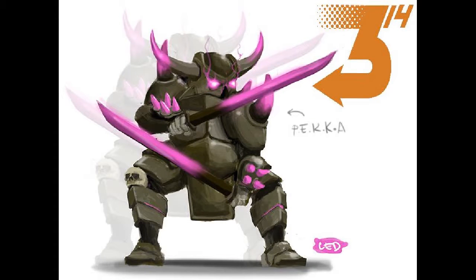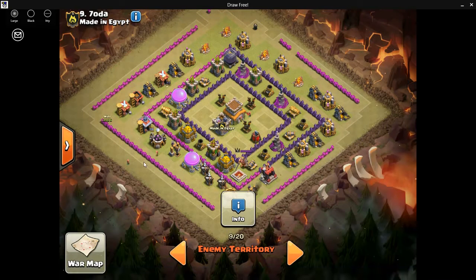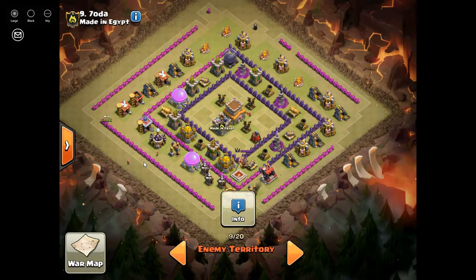Hey guys, Eballin here from Predator 314 bringing you another war strategy video, number five. Here is the clan made in Egypt — I'll be using my very first attack on their number nine.